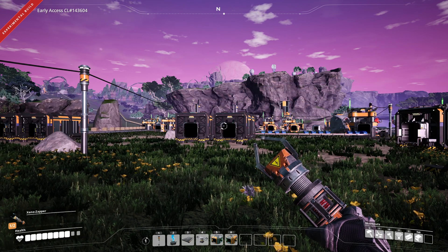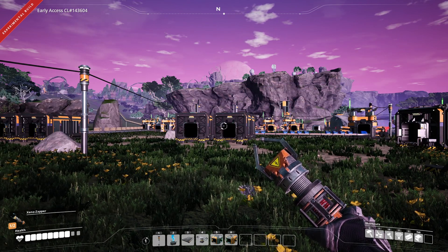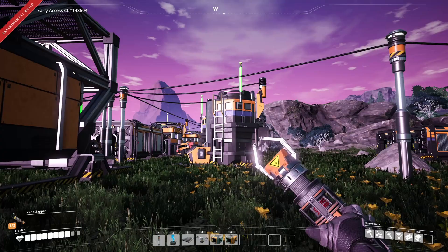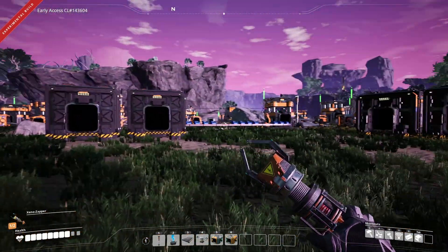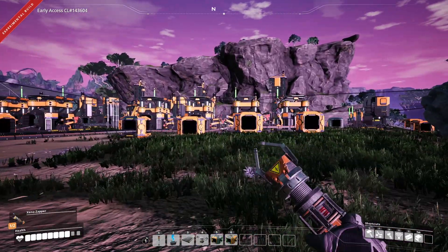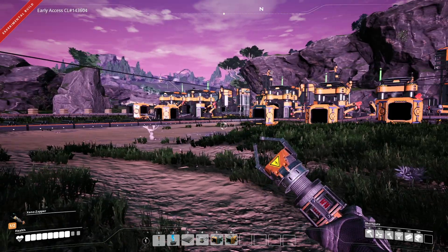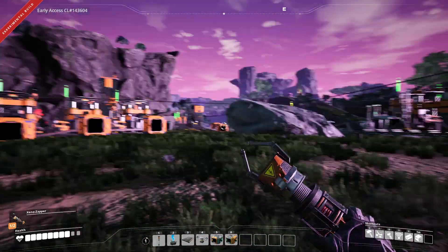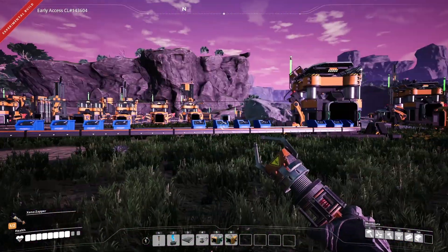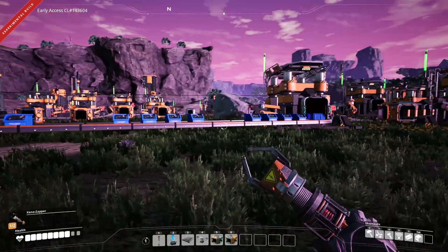Hello everyone, and welcome back to the Satisfactory Let's Play series. This is episode four. Last episode, we made all these lines efficient — we have all of our rods split and merged into an efficient line using 60 of everything. Same with our plates. We got our copper line set up, automated our copper cables, and got a screw line started. As we get better belts, we can expand our screw line, expand our concrete line, and we've finished setting up and optimizing our biomass line.